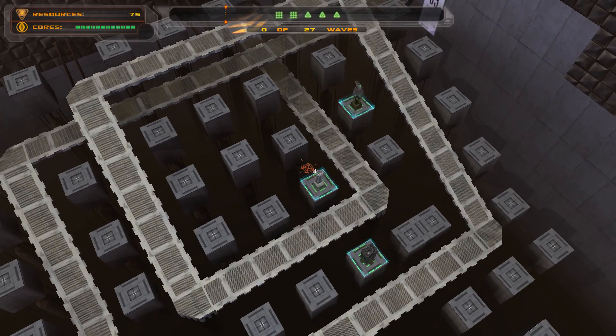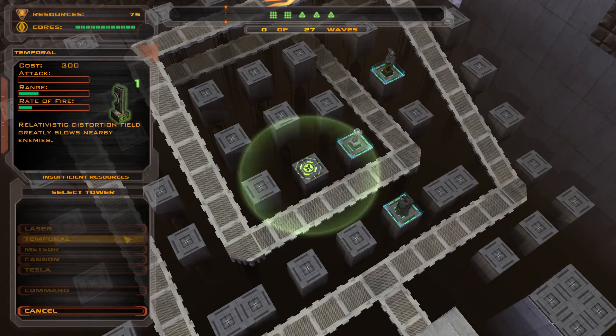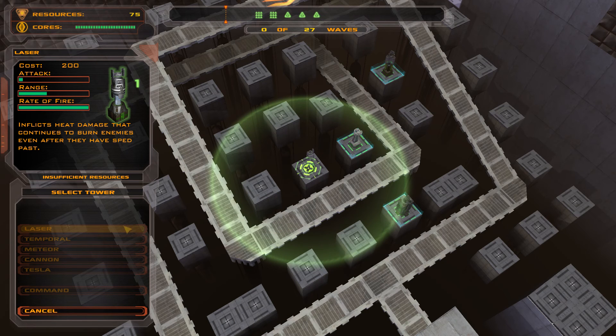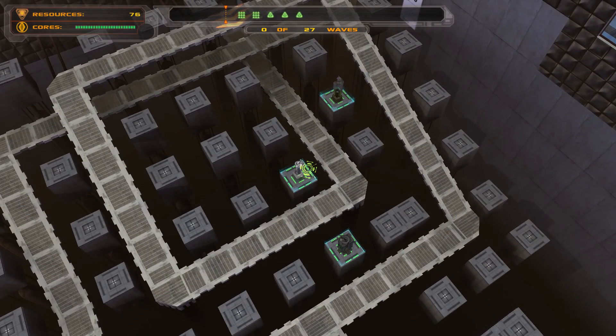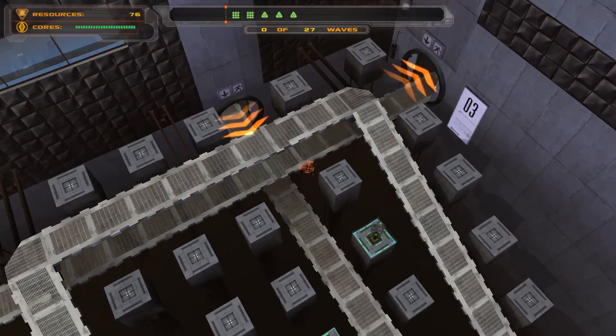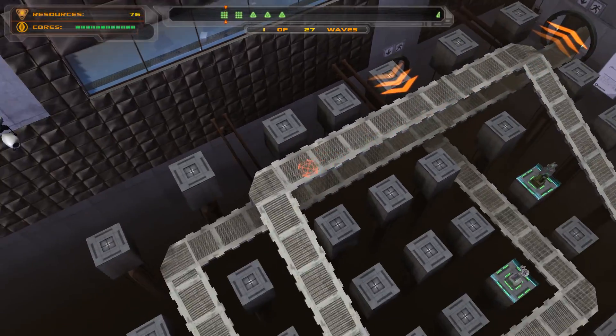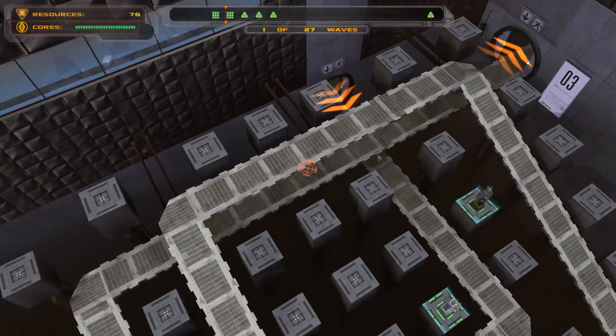The idea of this mission is you only build one tower at a time of each type, and once you build one of each, you can build them all again, and that repeats. You just need to make sure you've got towers spread out all over to cover all the entrances, as later on the entrance over here will also reverse, so the enemies can come out there as well.